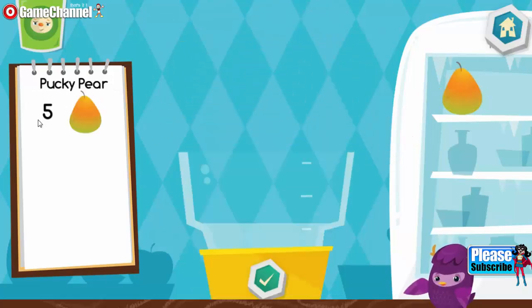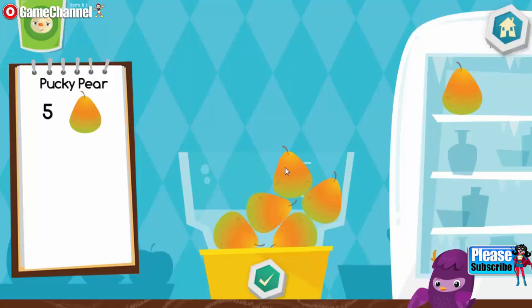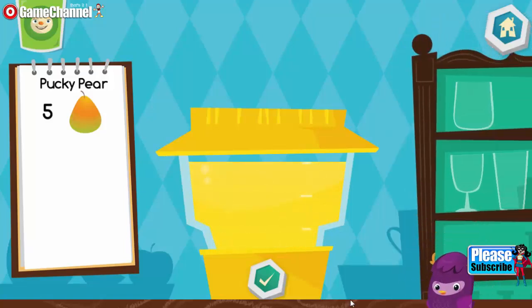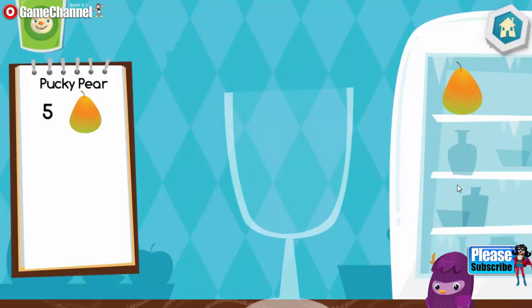Now let's make a Pucky Pear. Put three pieces of pear into the blender. Yummy! Choose a cup. Yummy!